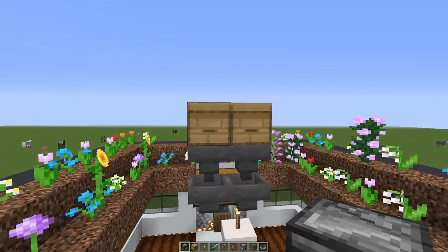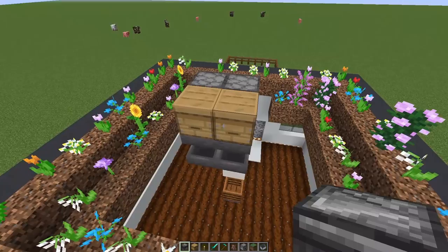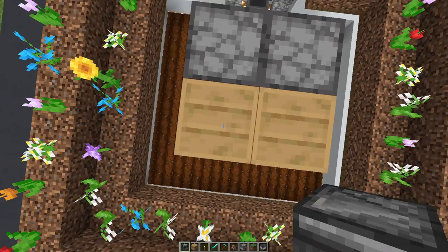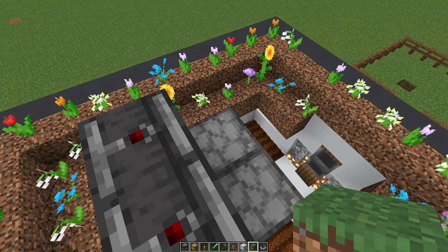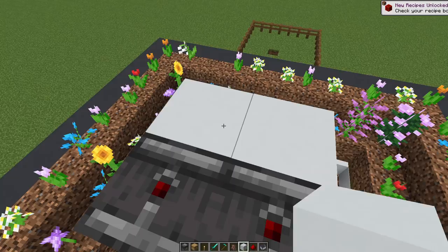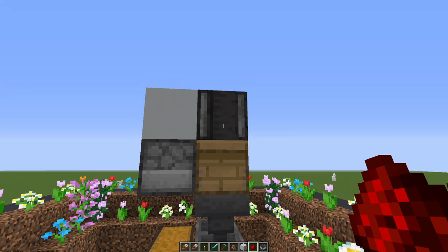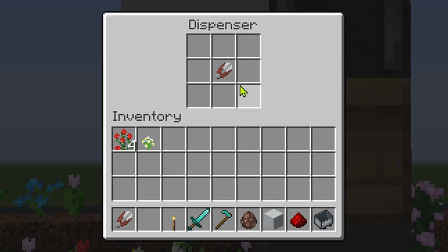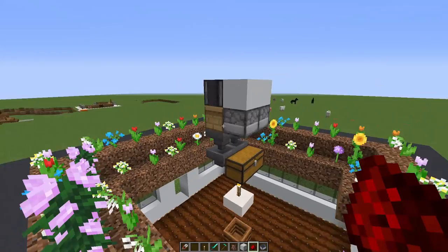Now we need a redstone system that senses when the beehive block is updated — when honey has been added by the bees bringing it back to the hive. An observer is perfect for this. Crouch, jump, place it right there. Then take a couple of permanent blocks, put them down, grab some redstone and put four redstone dust down in that fashion. When the block is updated, the observer fires, the redstone fires, and the dispenser — which now has shears inside it — will shear the beehive. The hoppers collect the honeycomb and it goes right into the chest. You can put as many shears as you want in the dispenser; the more shears the better since they do get used up.